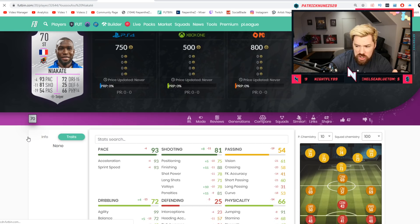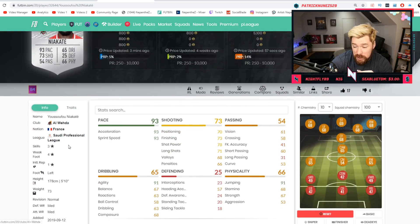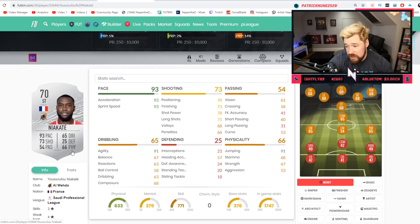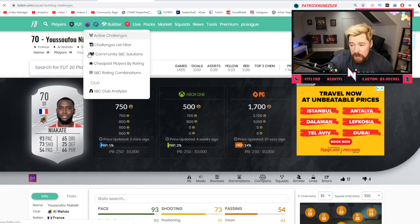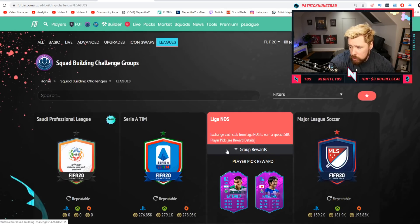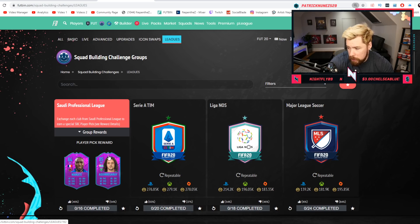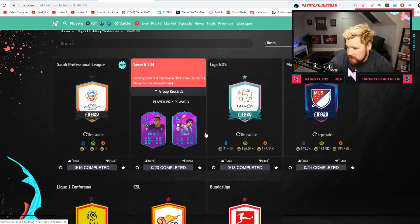Does he have any traits? I can't imagine so as a silver card. He has Speed Dribbler — that's CPU only. So yeah, three-star, four-star. I like this card because I don't think this league is going to be crazy expensive. When we look at some of the leagues already, the first thing to note is that for some reason on Xbox they're wildly cheaper than on PlayStation in the most part — unless they've leveled out now. Oh well, they have. Look at that — PlayStation it's 140k and then 180.